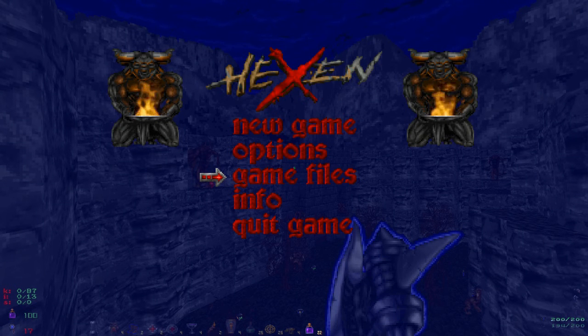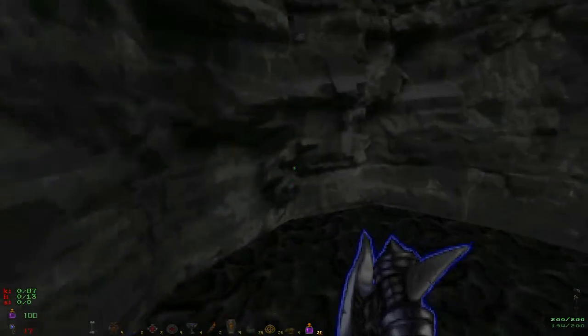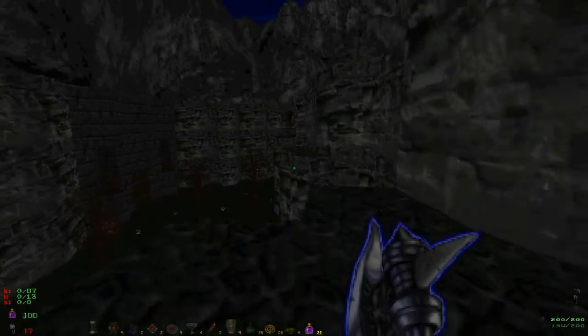Welcome back to Bold Englishman's Let's Play of Hexen: Death Kings of the Dark Citadel. Today we're going to be looking at the second hub called Constable's Gate. Hopefully we'll be able to get through this one a little quicker than the first hub, Blight.